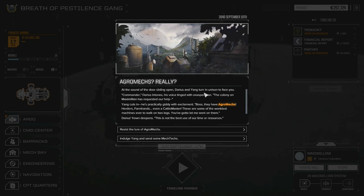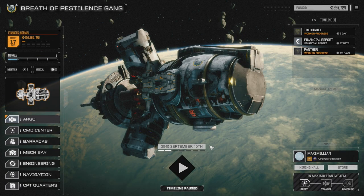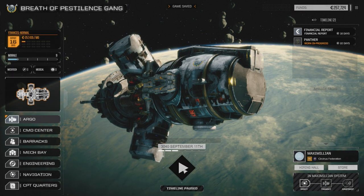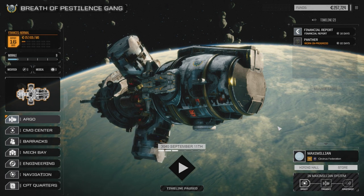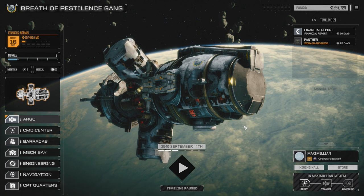At the sound of the door sliding open, Darius and Yang turn in unison to face you. Commander, Darius intones, his voice tinged with exasperation - the colony on Maximilian has requested our help. Yang cuts in, practically giddy with excitement: 'Boss, they have agro-mechs. Herders, farmhands, and even a cattle master - these are some of the wonkiest machines ever to walk on two legs. You've got to let me get down and work on them.' Darius frowns: 'This is not the best use of our time or resources.' We're going to resist the lure since we have so much work up here to do. If we didn't have work up here to do I'd let him go, but we can take the decrease in morale. Less than 300 C-bills left if we wait until the next financial report without missions - so going down is probably not a good idea.